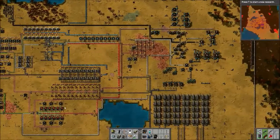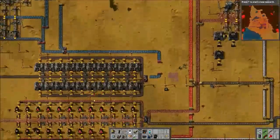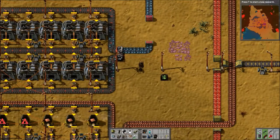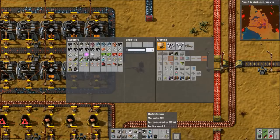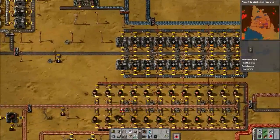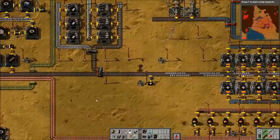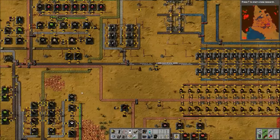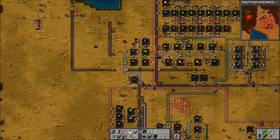You can see we've used pretty much all the iron in the entire system while trying to do this. These electric furnaces — 180 kilowatts a piece — that's kind of a lot when you add it all up. As you can see, this belt isn't even close to full. We are going to need a ton more.